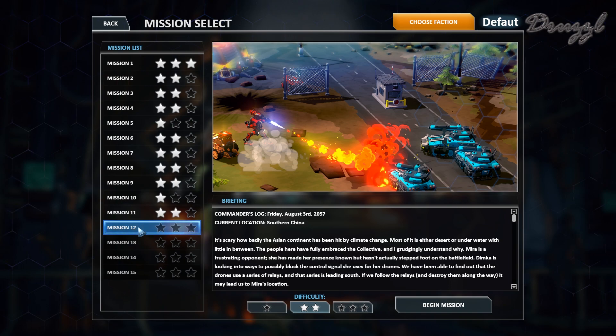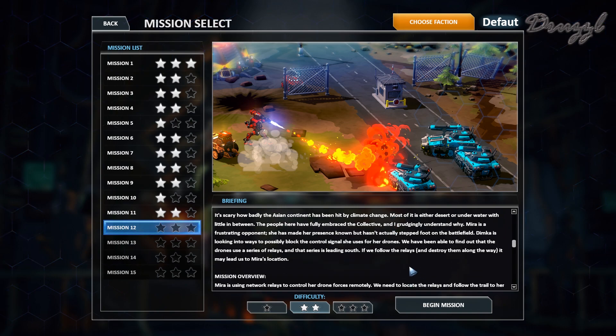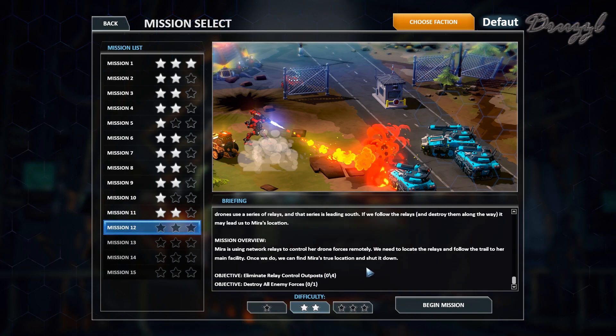We are in Southern China now. It's scary how badly the Asian continent has been hit by climate change - most of it is either desert or underwater with little in between. The people here have fully embraced the Collective and I grudgingly understand why. Nira is a frustrating opponent; she's made her presence known but hasn't stepped foot on the battlefield. Damika is looking to find ways to block the control signal she uses for her drones. The drones use a series of relays leading north - if we follow and destroy them along the way, it may lead us to Mira's location. Mission: eliminate the relay outpost and destroy all enemy forces.